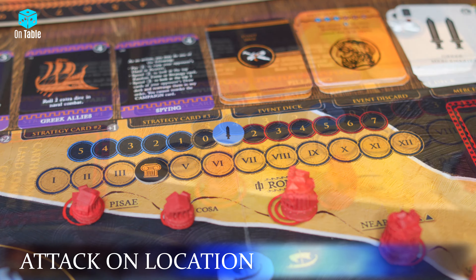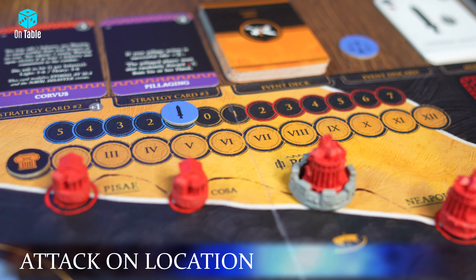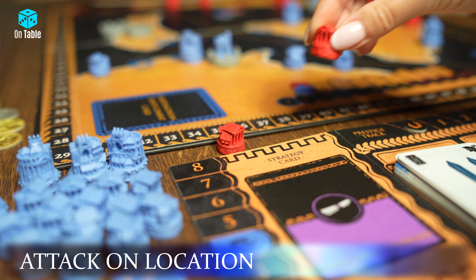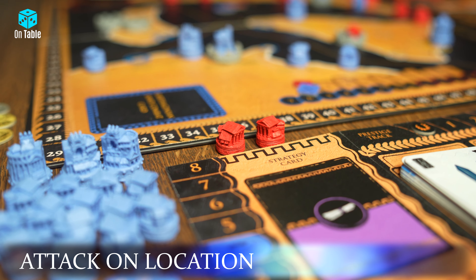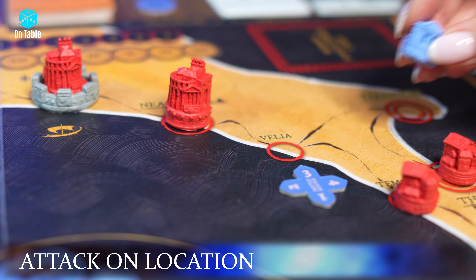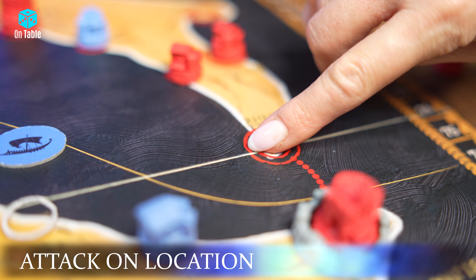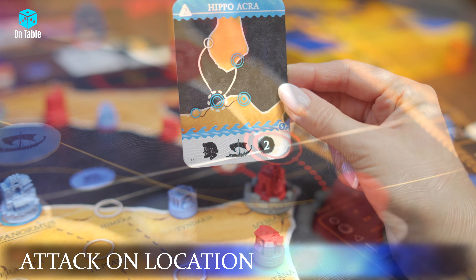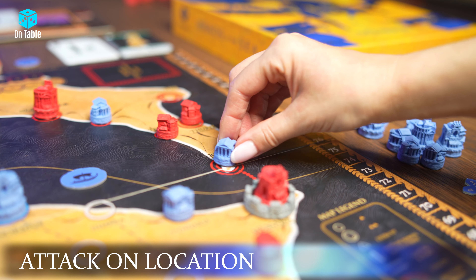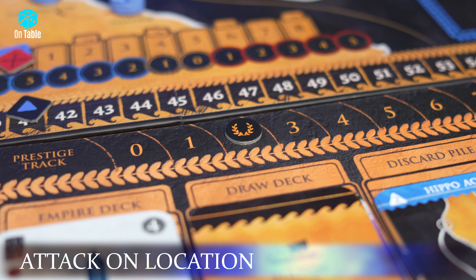If the Strength token is in the attacker's area, the battle ends with their victory. In this case, the attacker removes the defender's town marker and places it as a trophy on their player board — it will count for victory points at the end of the game. If the attacked location is marked with a single circle, the winner immediately places their town marker there. If it has a double circle, the winner must play a card with a head symbol from their hand to place their town marker and establish control. After winning a land battle, the victor gains one Prestige Point marked on their player board.